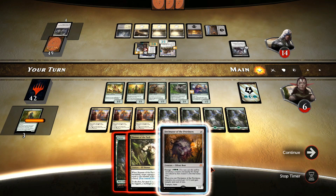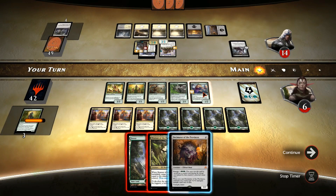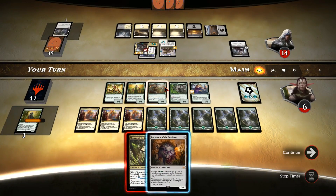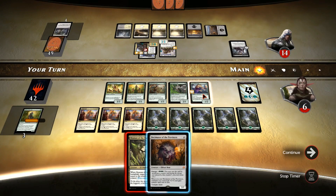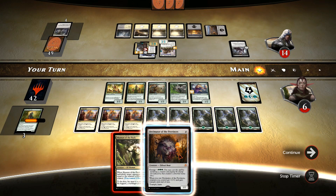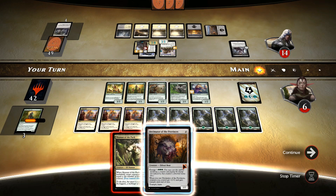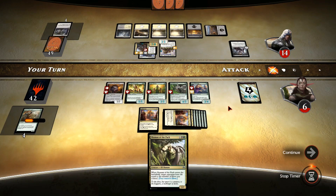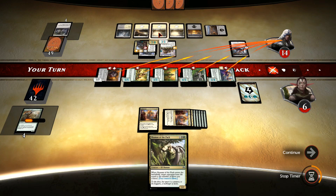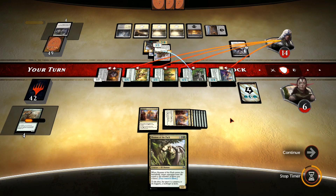We have a Decimator — they'll all get +2/+2. We have to emerge him, so 10 mana... we have 9 and can emerge from the Narham Renegade. Actually, we can emerge from the Druid of the Cowl itself — we can pay for it and emerge from him. Let's do it. Let's see if he has an Avacyn. Doesn't look that way, and it's going to be a victory.